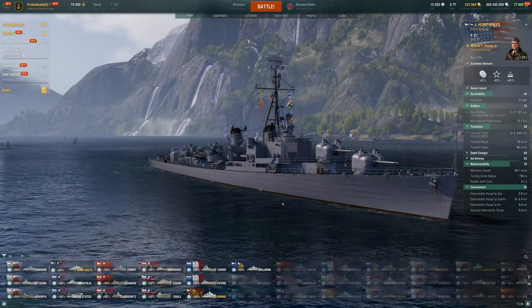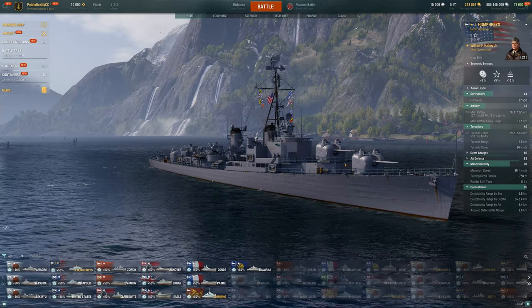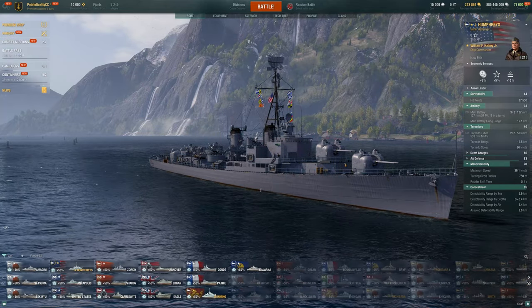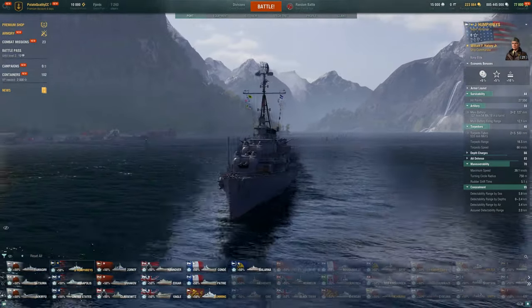Today we're taking a look at our first super ship in quite some time. We're taking a look at the Humphreys here — this is the super Gearing, the tier 11 version of the American Destroyer line.